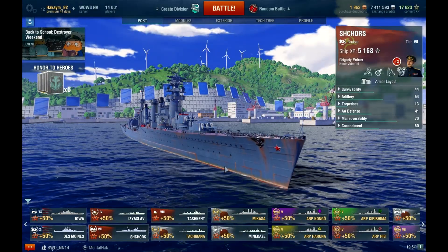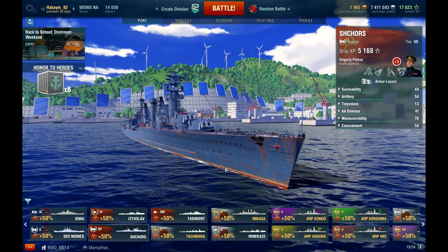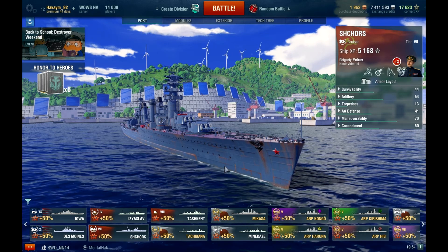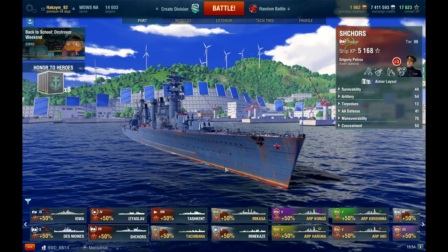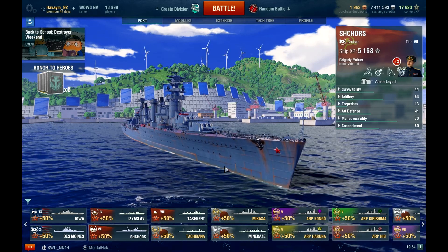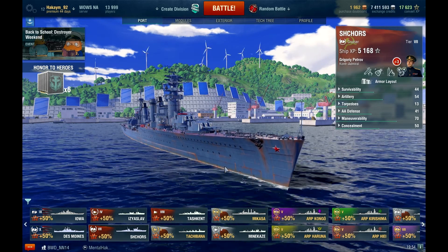Hello everyone, this is Akaim and welcome back to some more World of Warships. Today we are saying goodbye to the Shchors, the tier 7 Russian cruiser. We're finally going to move on to the Chapayev, which I'm definitely looking forward to, and I am a little bit sad to actually get rid of the Shchors.